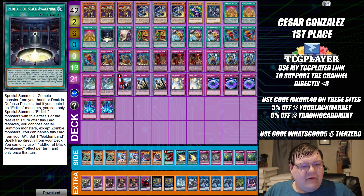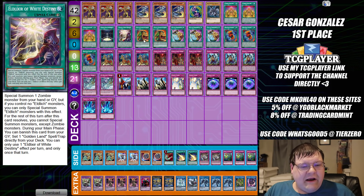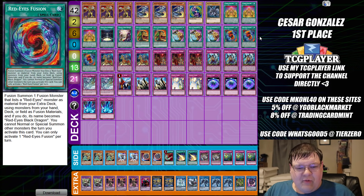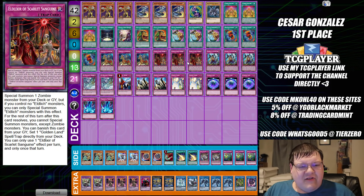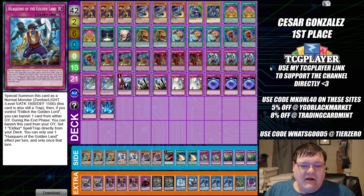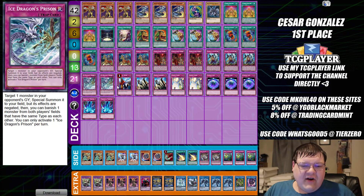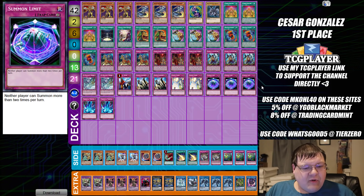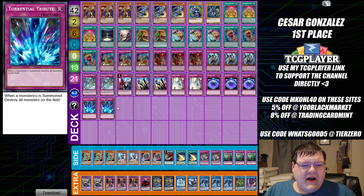Triple copies of Cursed Old Land, one copy of The Black Awakening, one White Destiny, two X-Saber Palomuro, triple copies of Pot of Prosperity, triple Red-Eyes Fusion, triple copies of Conk, triple Scarlet Sanguine, triple Huaquero, two copies of Ice Dragon's Prison, one Imperial Order, two Solemn Judgment, two Solemn Strike, triple copies of Skill Drain, and two copies of Torrential Tribute — wrapping up the main deck.